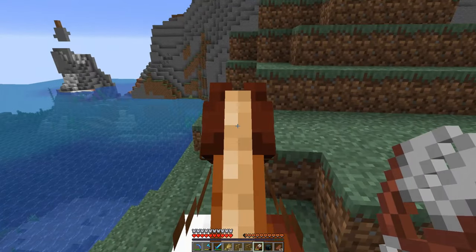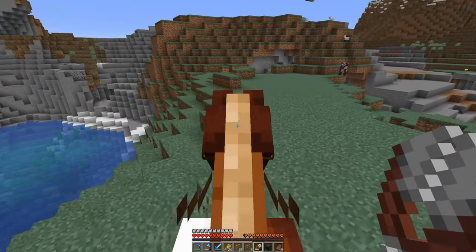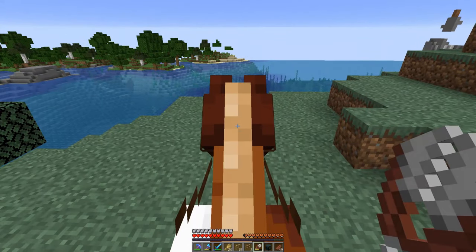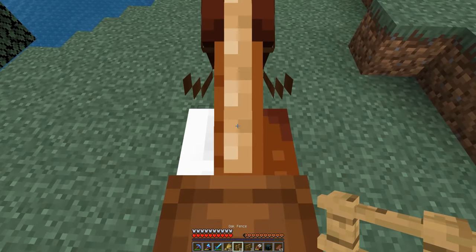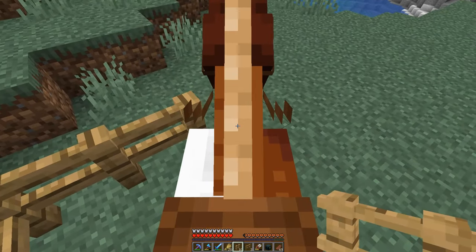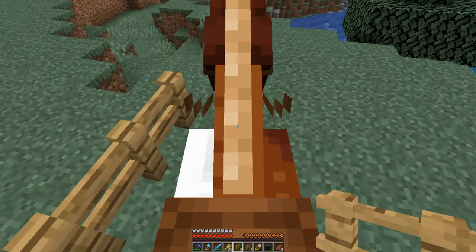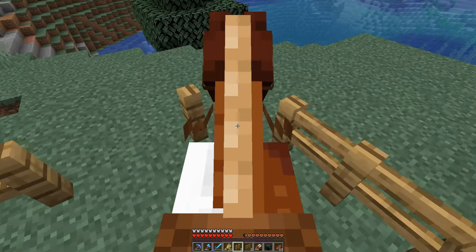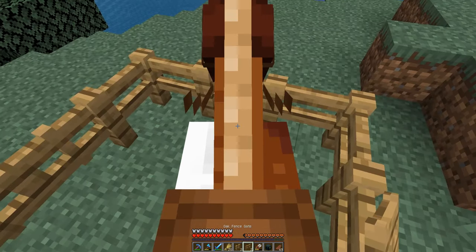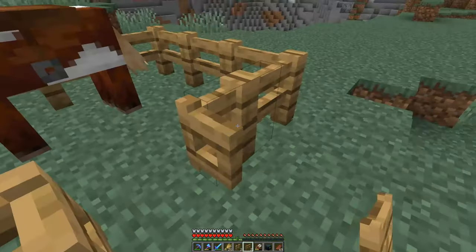We have finally done it — we found some ocean. And by the color of it, it looks like it's actually the right biome too. Time to lay down some fence and then we will go about boating from here on. If we are lucky, this is actually going to be the biome we're looking for and we'll find the coral reefs without having to boat all around looking for it.